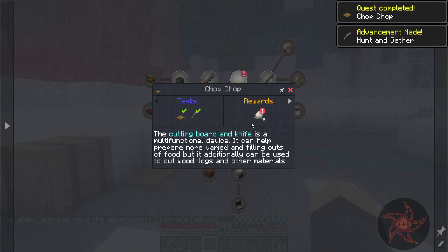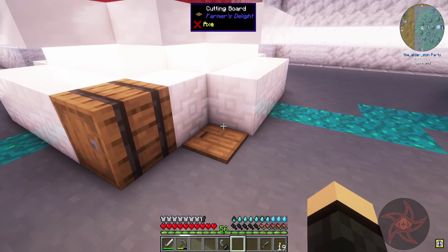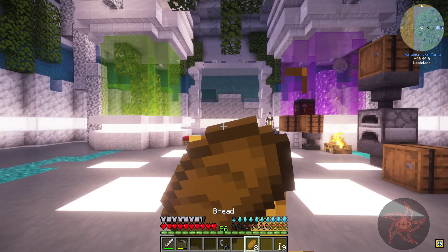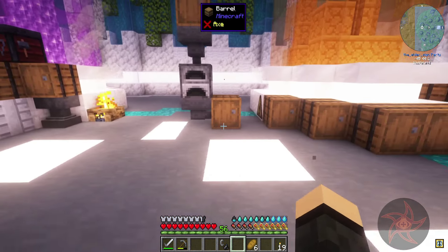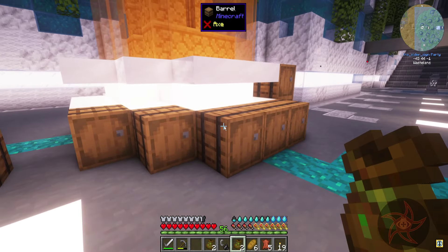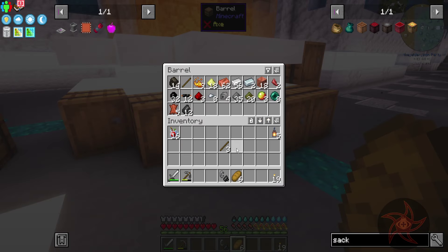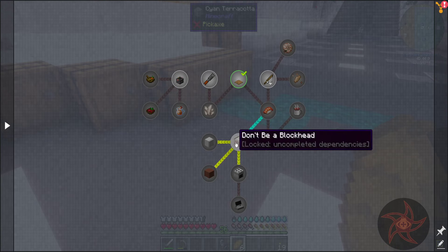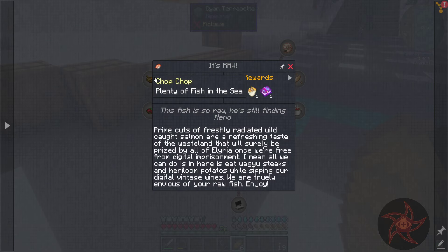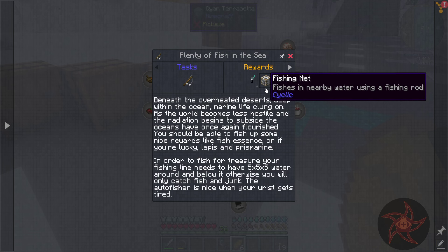Always need more sticks. There's our flint knife — hey, we got a quest complete! Cuisine arts — 'Chop Chop,' and that'll give me some rice, good. We'll hang on to our bread for now because I don't have any other decent food sources yet. We're getting there on food sources, just not quite yet. Leather in here.